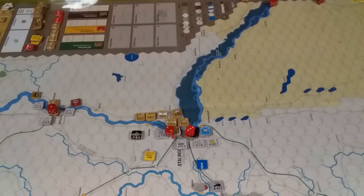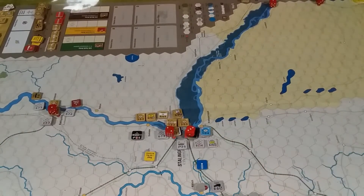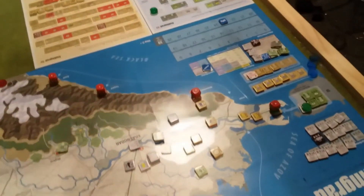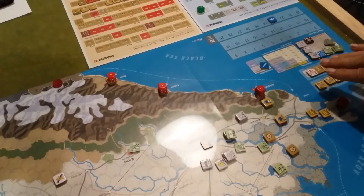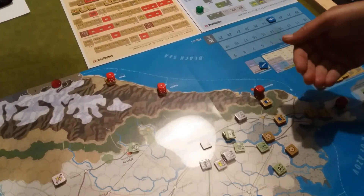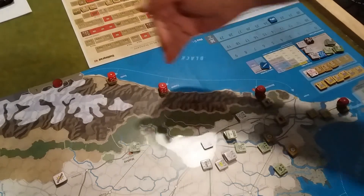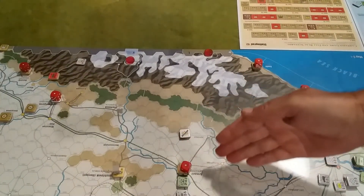We'll probably be looking at a 4-to-1 to get into Stalingrad — no matter which one we try to get into, I need to get some more infantry over that way. We will continue to push down towards the Taman Peninsula to free up Blücher to come through.